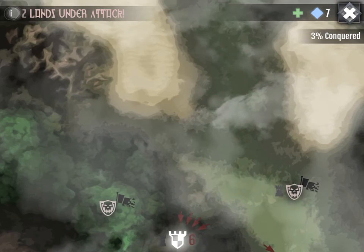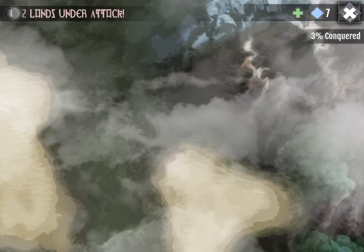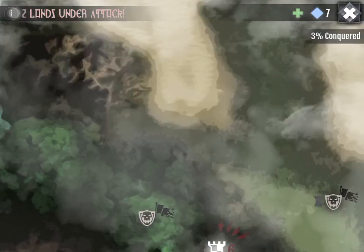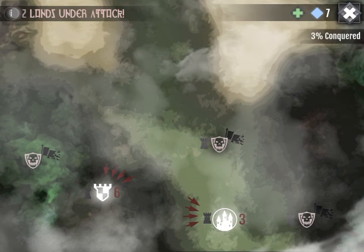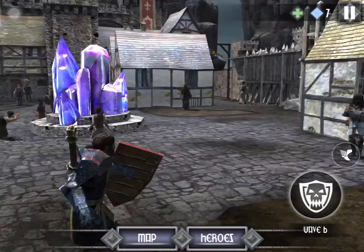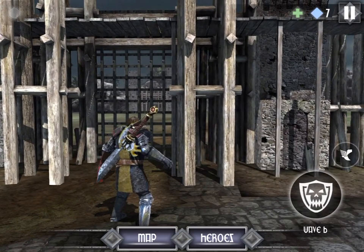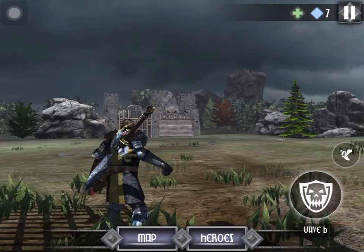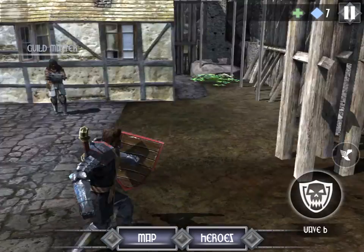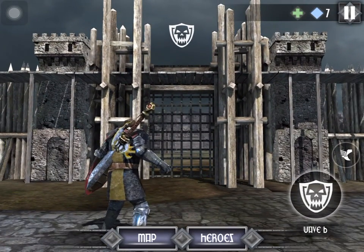So basically, as you guys can see, here's an entire map of what lands I have to conquer. The white ones are the ones that I've already conquered, the black ones are the enemy forces. Right now here is Castle Drayden, which is where I'm at right now, and I have to attack the enemies who are going to come from over there — that castle with the skull.